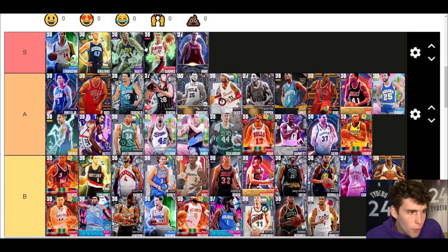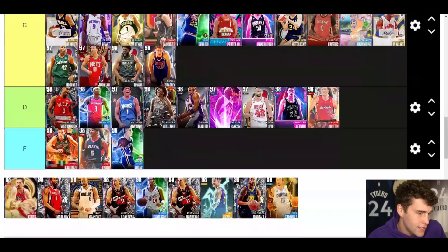Thaddeus Bailey — S tier. Thaddeus Bailey is absolutely incredible, and if nobody else is vouching for him I will. Good release, 6'11 in a game where height runs the game, good dribble — what is there not to like about Thaddeus Bailey? The non-Hero version would probably be A tier just because he's not as good shooting-wise, but Hero Thaddeus Bailey is elite in MyTeam.